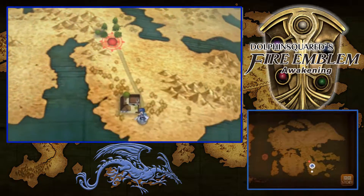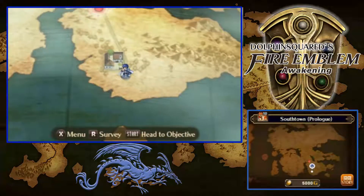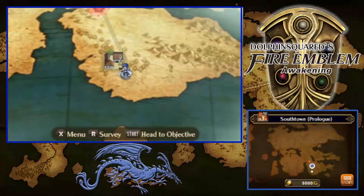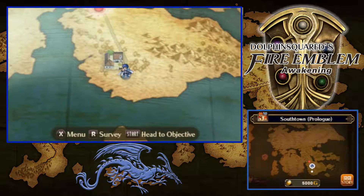How's it going there ladies and gentlemen, boys and girls alike? This is Dolphin Square here and welcome back to another episode of the Fire Emblem Awakening 100% Walkthrough. I decided to give it a shot and actually make this game 100%. Essentially what I want to do is gather all the units that I can and make sure that they do not die all the way until the end.